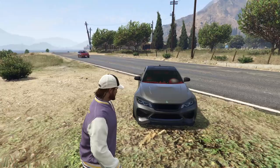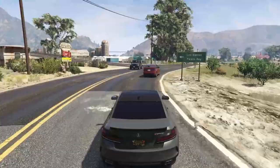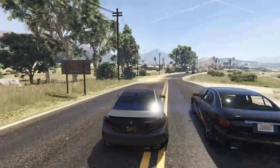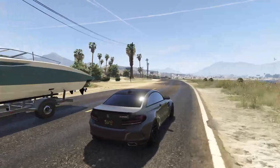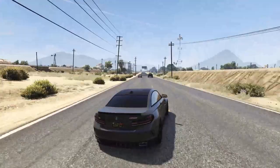Next up at number seven we have the Ubermacht Cypher. If you guys are fans of realistic looking cars, it doesn't really get much more realistic looking than this thing. The Cypher is very heavily based off of a BMW 2 Series — you can dress it up with lots of customization to make it look more like an M2, an M240i, or an M235i. It was added with the Tuners DLC and it goes for a pretty reasonable price of 1.2 million dollars with the trade price unlocked, or 1.5 million without.